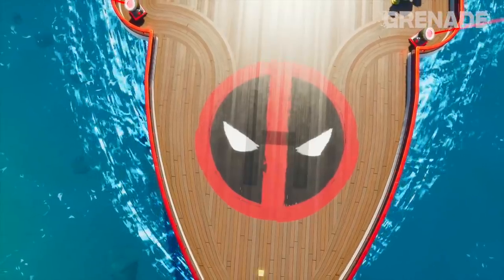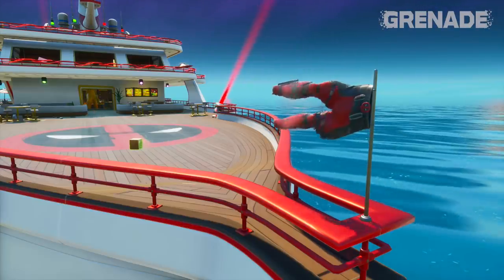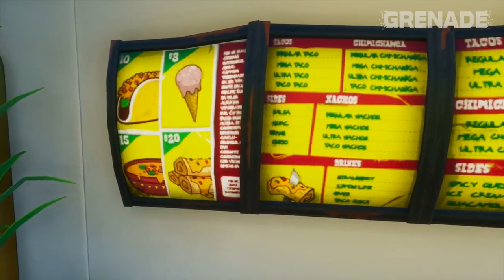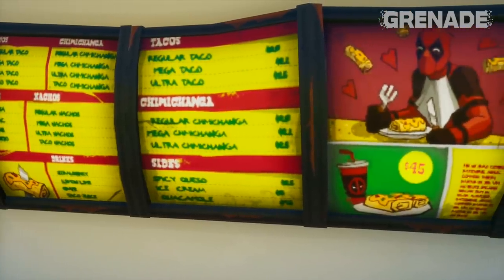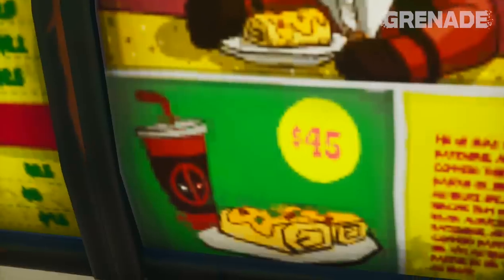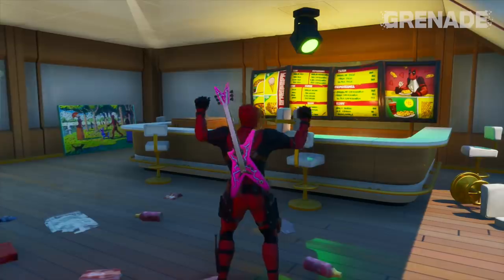Here's a really good one: at the front of the ship is none other than Deadpool's pants, blowing in the wind for all to see. Gotta love it. Walking inside the ship from the front deck is a taco takeaway, complete with chimichongas — Deadpool's favourite meal. I'm not too sure about that price though: $45. Is this a good deal, people from America? There's another one of these round the back too.